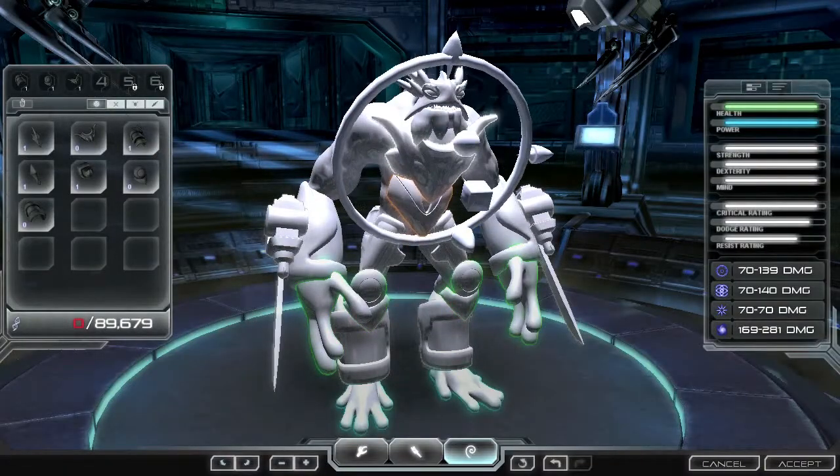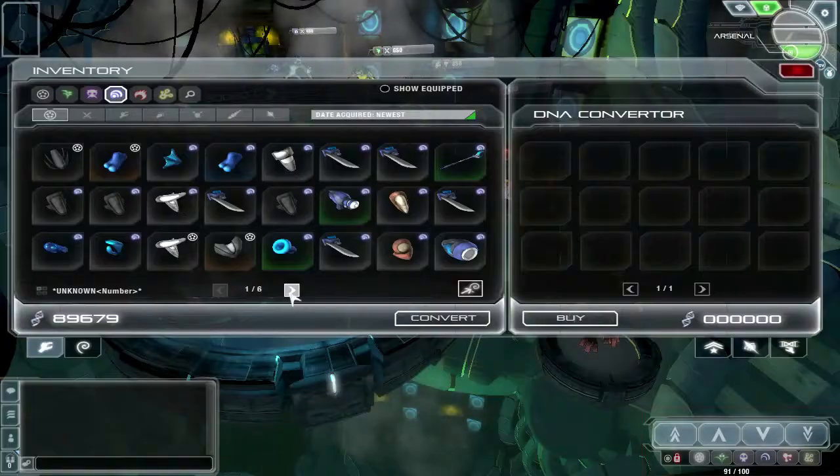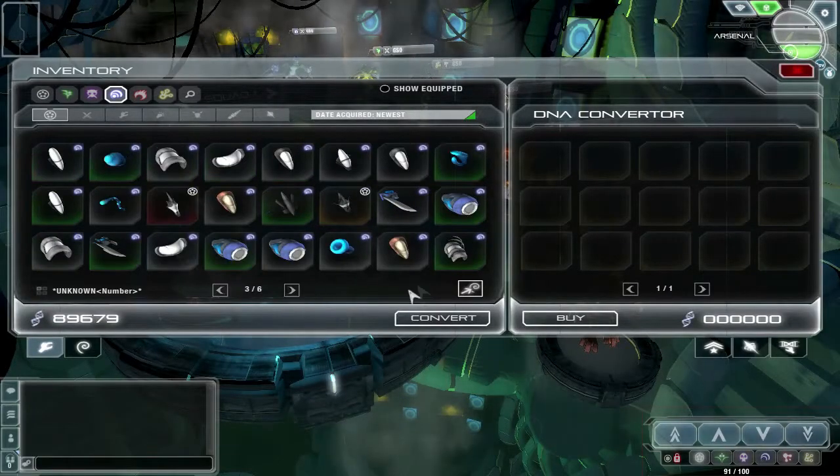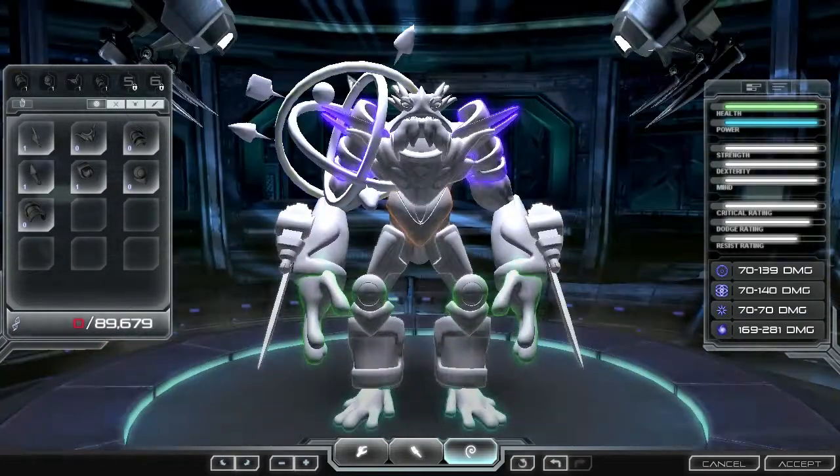The detail feature is unique too. In other games, you often get parts that have the stats you're going for, but not the look you want. In the inventory, you can take a part and strip it of its stats, making it a detail part. Now you can apply it to your hero and make it look exactly how you want.